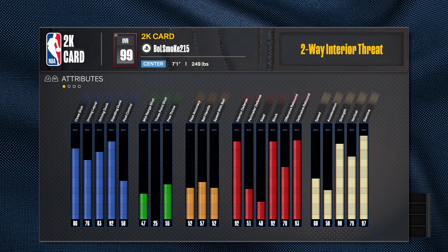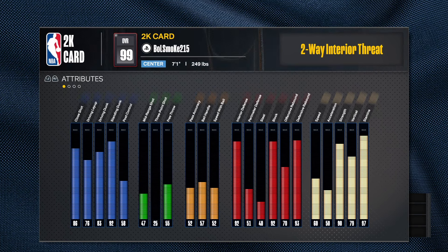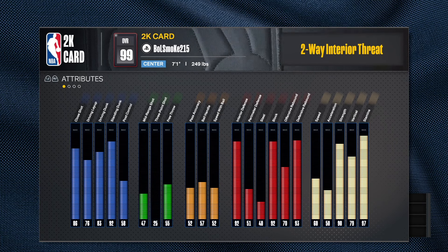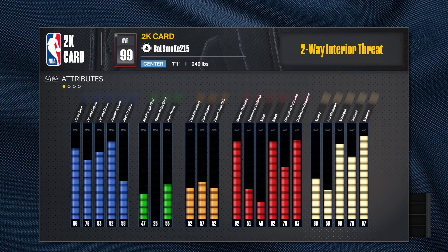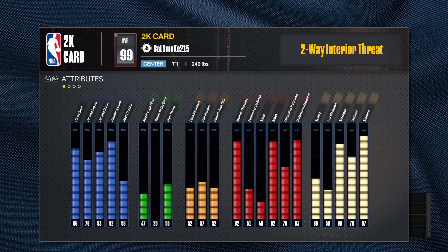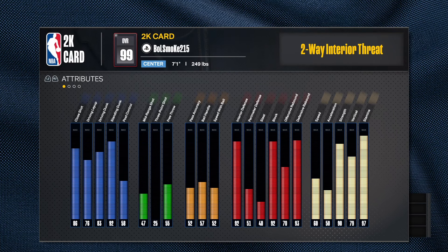He got a 70 on offensive rebound, which I don't love, but when you're tall you can get away with it. The interior defense is a little bit too high as well, but that's what he wanted. As far as physical — 60 speed, that's what you get at 7-1. Strength is good at 90, vertical is 79 — I'd probably try to get that up to 80, but he had to make adjustments. Stamina is good too.